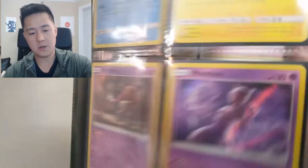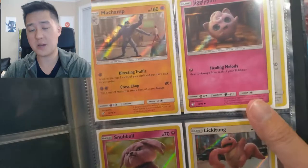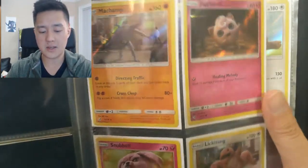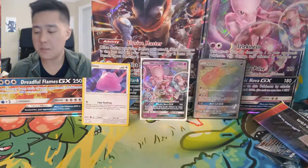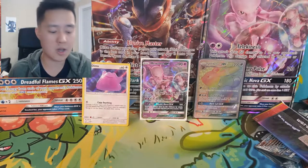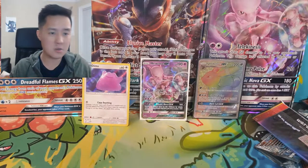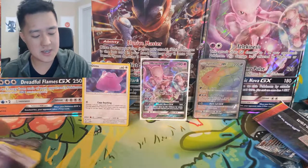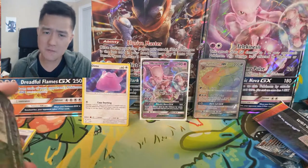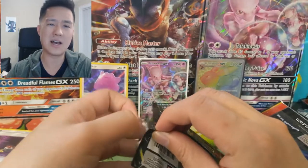Then we have the Grass type, Fire type including that Charizard which took me until yesterday to pull, and the Water type with Greninja and Detective Pikachu. For the giveaway, there are a couple of things you have to do to enter. First, make sure you are subscribed to the channel — if you just came across this video hit that subscribe button. Second, like the video — just click that thumbs up button. The last step is to let me know in the comments what you collect besides Pokemon TCG, whether it's Yugioh, Magic: The Gathering, Funko Pops, or something else.